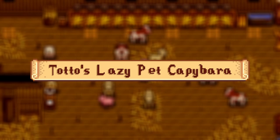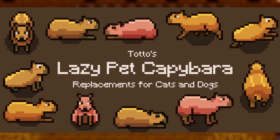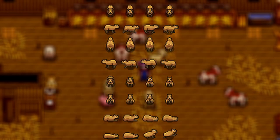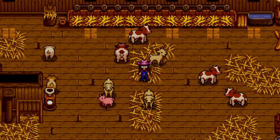Our last mod is Toto's Lazy Pet Capybara — whenever I was looking at this mod all I had was the TikTok capybara song stuck in my head. This mod changes your pet cat or dog into a lazy capybara. You can choose the capi to be either brown, golden, or pink. I love that with the rise of love for capybaras we got a mod featuring them. They replace your cat or dog and I love that they can just lounge around the farm — it's just the perfect way to celebrate them.